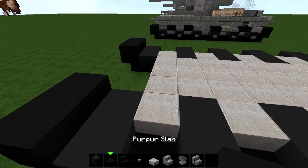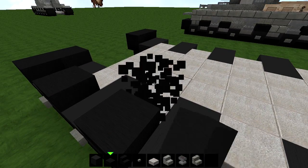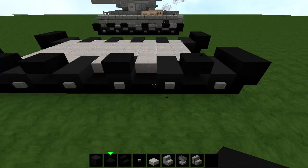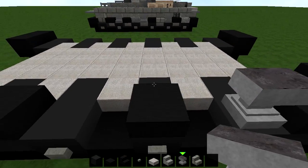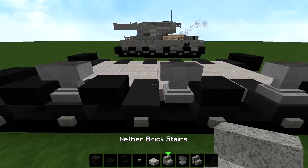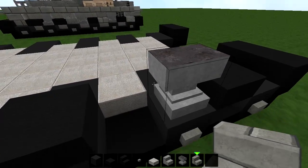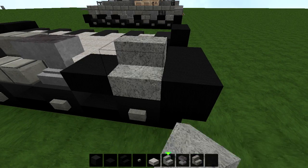Now, what you want to do is get yourself a slab right here, a slab right here, skip one, and a slab right here. And a slab right in between these two, right there. Now get yourself some anvils. Place one right here, one right here, and then one right here. Now get yourself a stone brick stair and place it right here like this. Then another stone brick stair again, place it down like this.